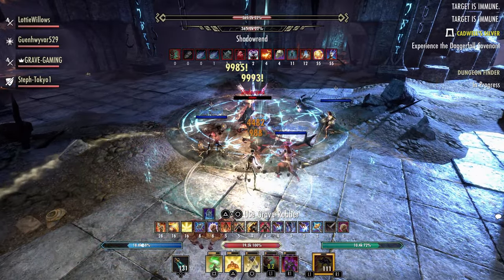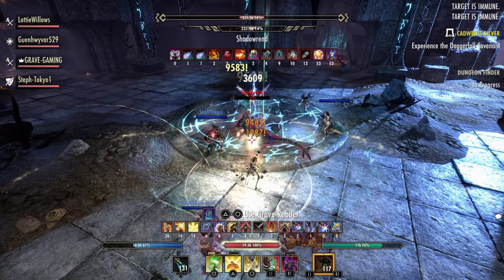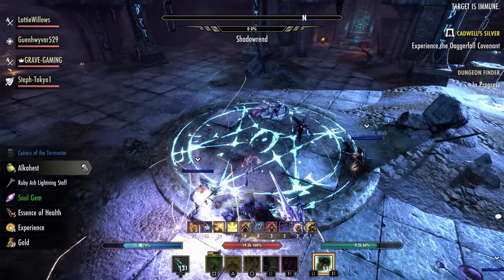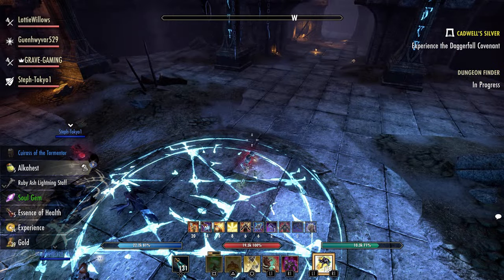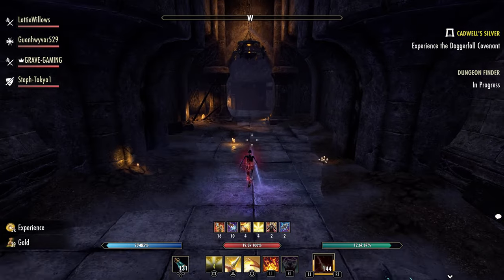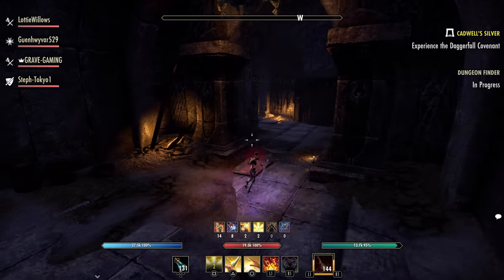The Black Grove Grounding set gives you 4% healing taken for the two piece bonus. The three piece and four piece bonus will add 1206 maximum health. The five piece bonus: after taking direct damage three times within five seconds, you create a five meter area for ten seconds.